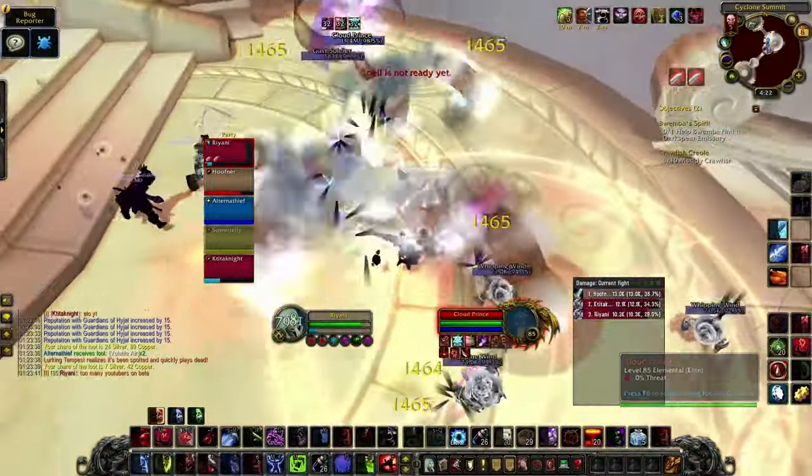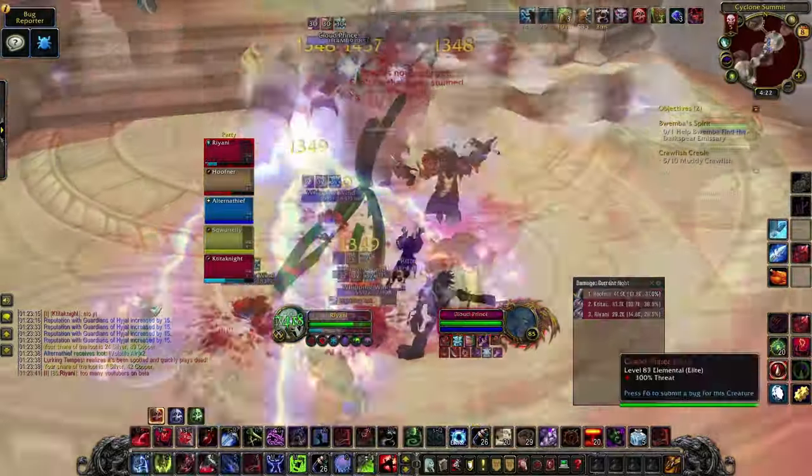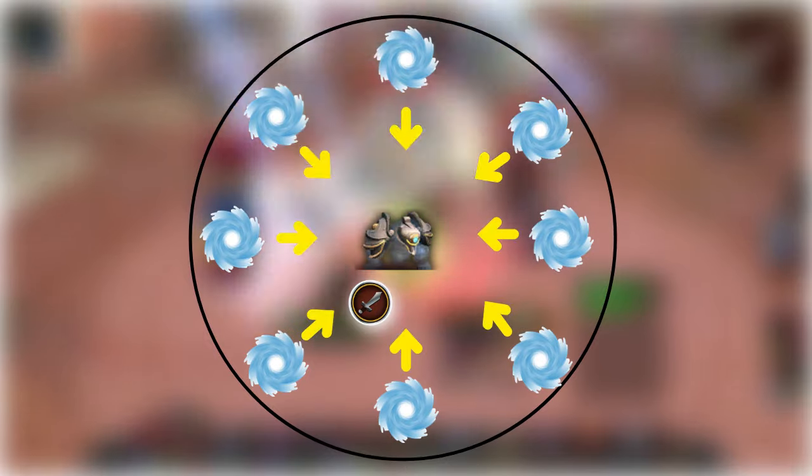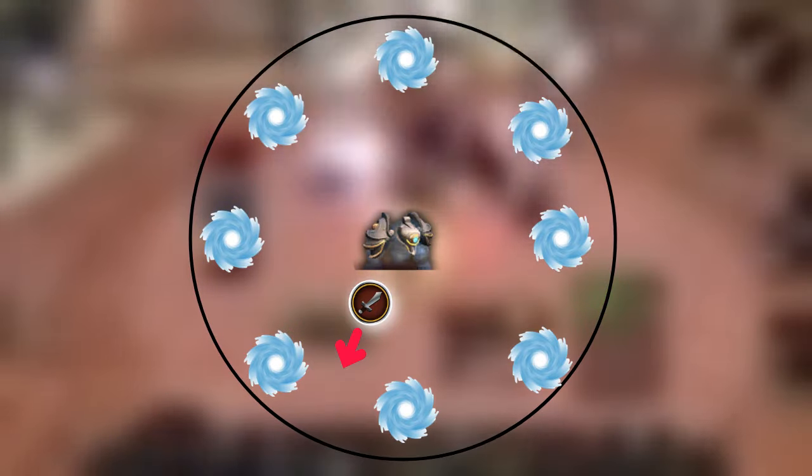There'll be Wind Elementals before the first boss — just AOE them down. The first boss will have tornadoes around the room. Stand inside the circle so as not to get hit. He will drag them towards him, so move out between them to avoid getting trapped.